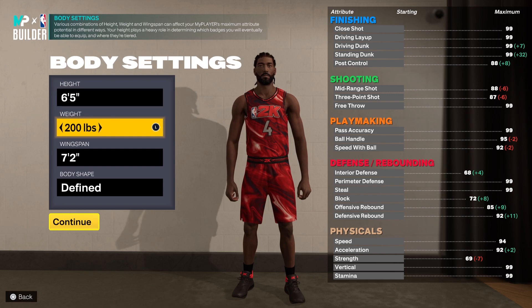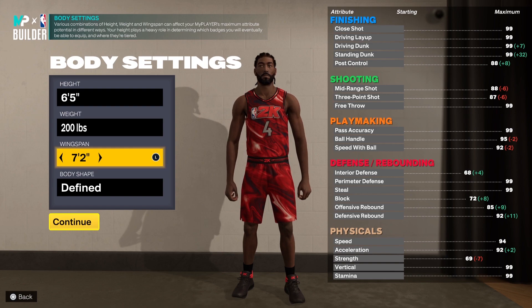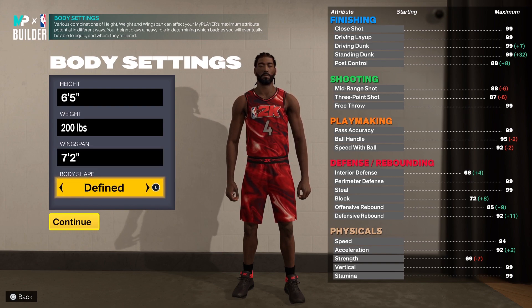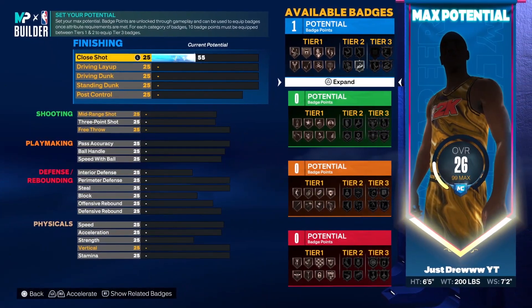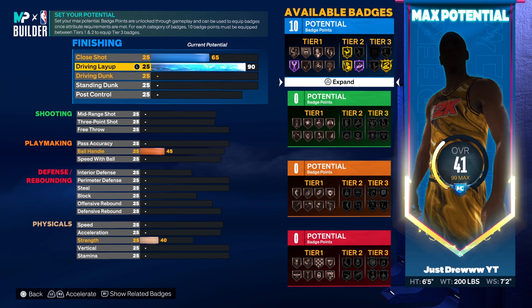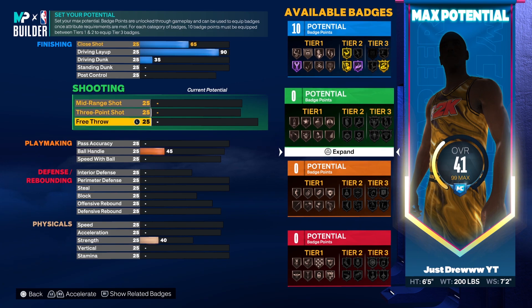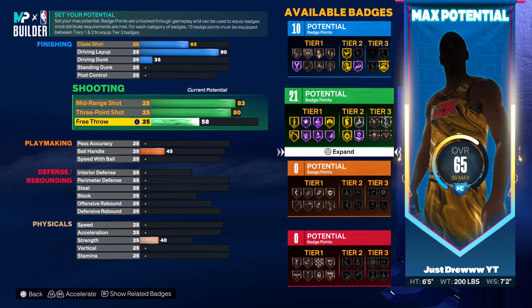It's six foot five, 200 pounds, with a seven foot two wingspan and a defined body shape — the best dimensions for this player, with max wingspan. It's a pretty tall build for a point guard relative to 2K. For the attribute spread: close shot up to 65, driving layup all the way up to 90 — which unlocks a lot of layup packages — and driving dunk up to 35. For shooting: mid-range shot up to 83, three-point shot up to 80, and free throw rating up to 68.